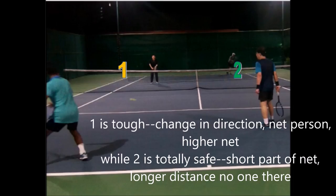The returner must get the ball to either option one or two. One being the alley — tough because it changes direction, and the net person is present with a higher net at that position, making it a tough shot. Two is safer: you go over the short part of the net, it's a longer distance, and there's no one there except the person on the baseline, so no one can intercept and hit a volley.